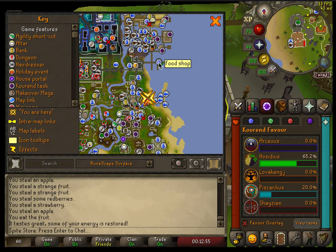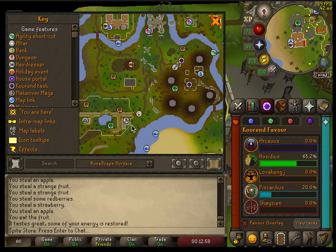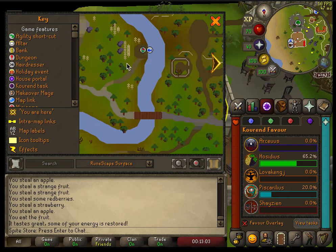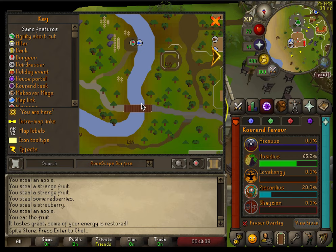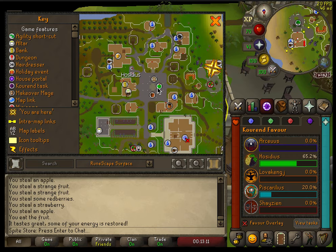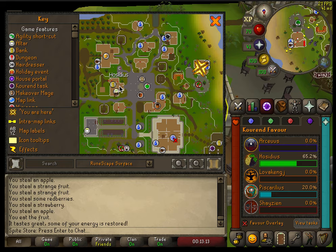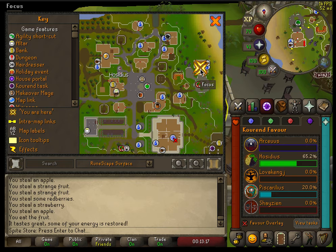To get here, you can take the boat from Port Sarim, or my preferred method right now is the skills necklace. You could also use the Kharedst's Memoirs teleport. There's a bank here too, which is helpful — you can bank and work back and forth if you get bored of thieving, which you probably will.